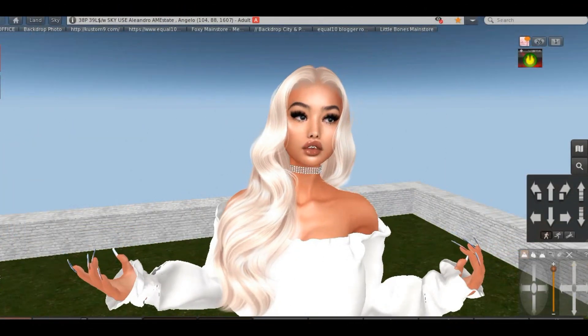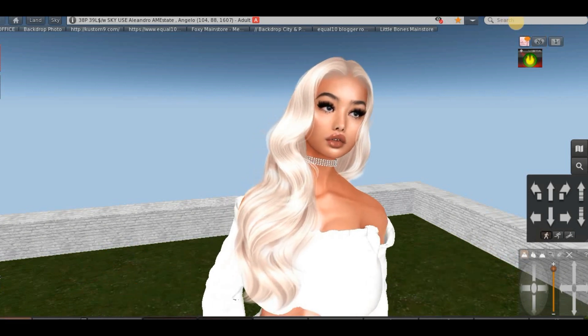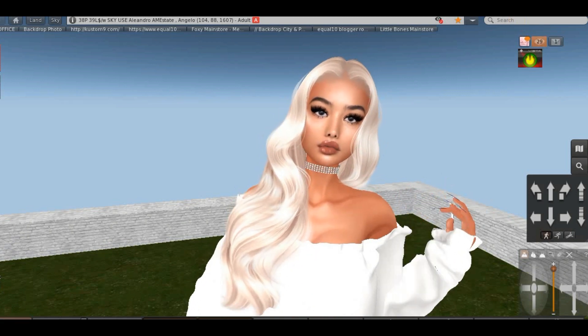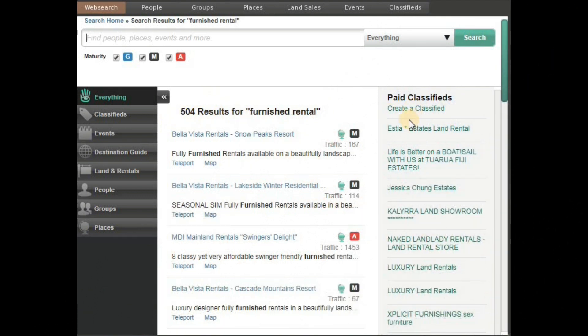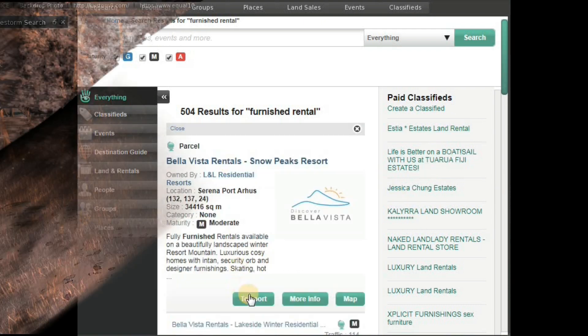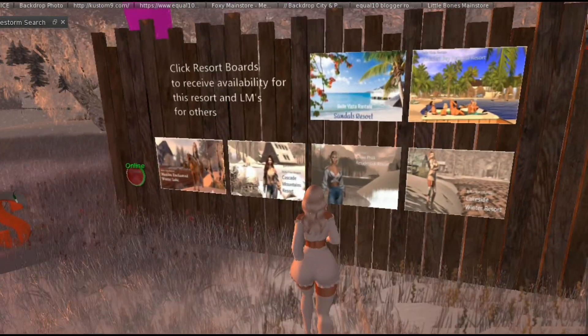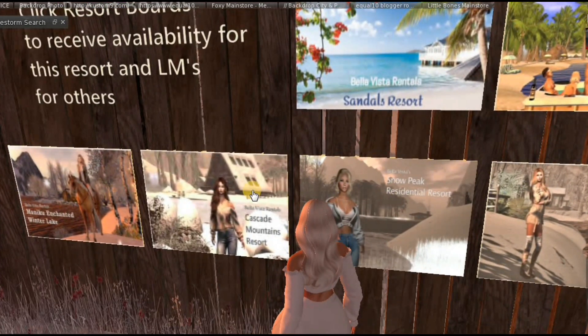What else you can do is go to Search and write 'rental' or whatever your preferences are. I'll go for 'furnished rentals' — 504 results for furnished rental. On the side you also have suggestions. Let's check this one out — we've landed in this place.